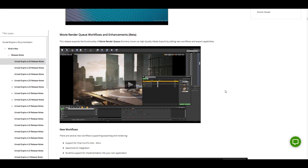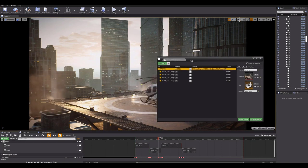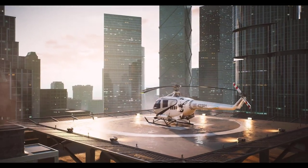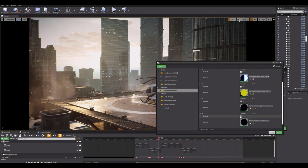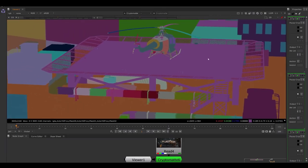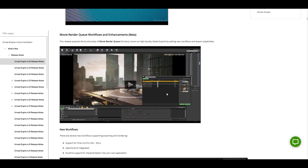Moving away from water, there is also a Movie Render Queue workflow currently in its beta stage. For those who want to create movies or animations directly in Unreal Engine, there is a brand new Movie Render Queue workflow where you can queue up certain scenes and shots and get them rendering while you focus on other things.